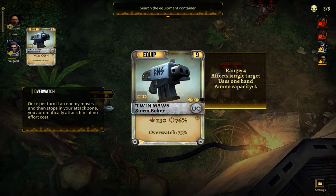Once per turn, if an enemy moves and then stops in your attack zone, you automatically attack them at no effort cost.